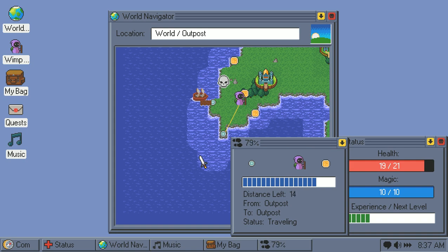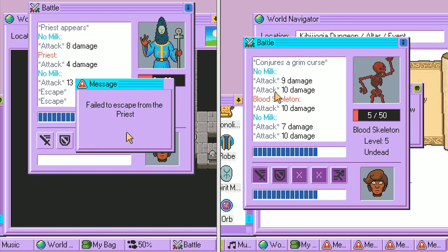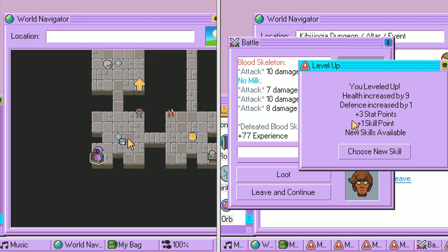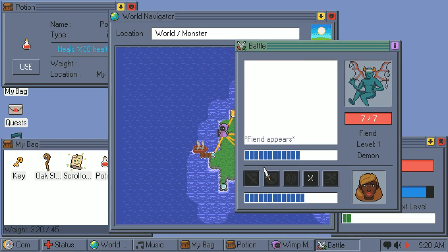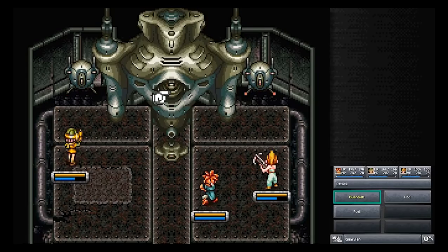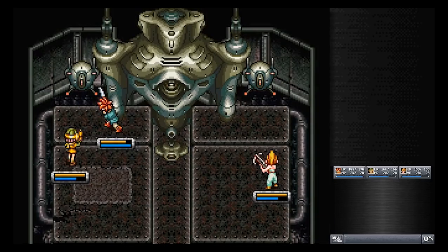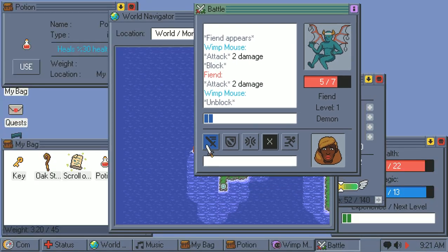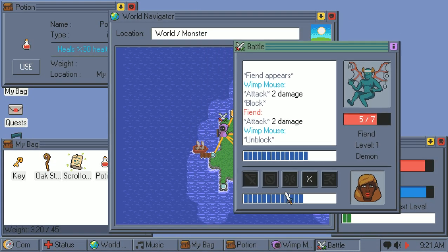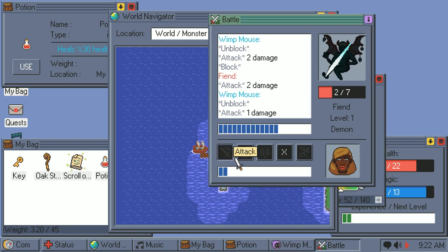As is standard for most RPGs, battles in Kingsway will continue until either one member's health points reach zero, or the player flees from the conflict. Each action that the player performs in combat does not happen instantaneously. Unlike games like Chrono Trigger or practically half of the Final Fantasy franchise, you do not have a little bar that has to fill up before you can instantly act. Instead, all actions have a set amount of time before they are executed, and you can see the progress of them in this bar above your skills.